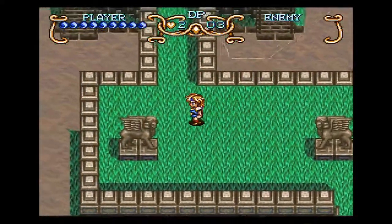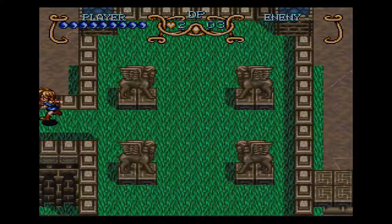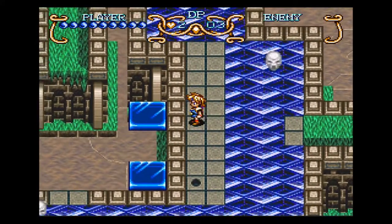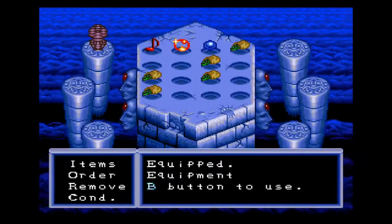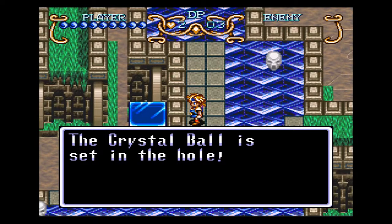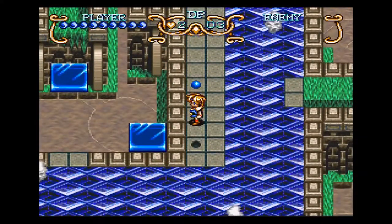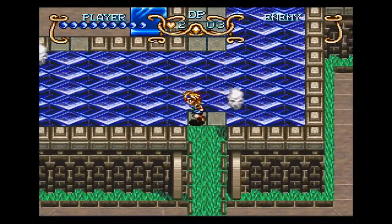Is this where we started? Yep, that's where we started. There's four. I'll go ahead and put this one in here just to get it out of the inventory. It sets in the hole and the thing moves over to the center — so you see what we're doing here? We're making a bridge, pretty simple.